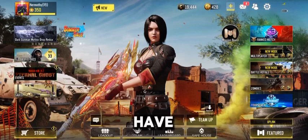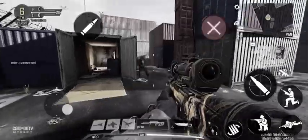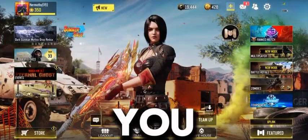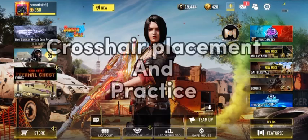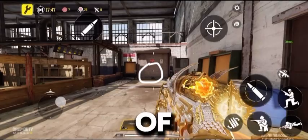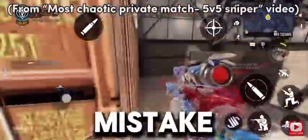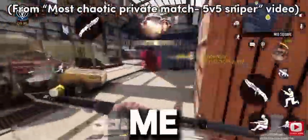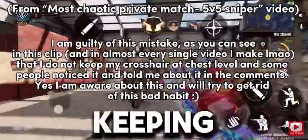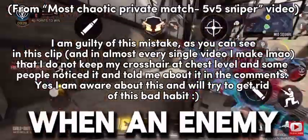Have you ever wanted to have insane aim like Zeke and Ganeth, but then your aim is like this? Don't worry, I got you. I have two tips to improve your aim: crosshair placement and practice. This little white dot at the center of your screen is the crosshair. Keep it at chest level. A mistake that a lot of players make, including me, is pointing your crosshair to the floor, which you should not do. Keeping your crosshair up makes it easier to aim, and you can react faster when an enemy suddenly appears.